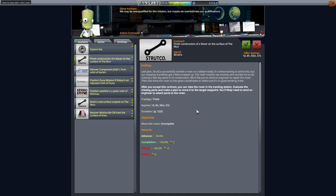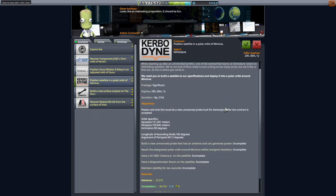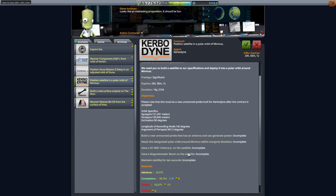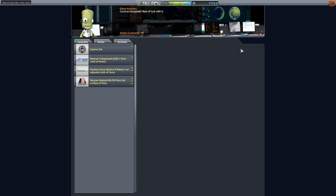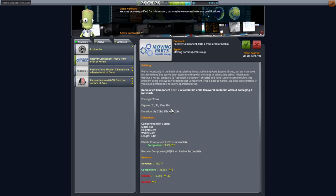Finish construction of a rover on the surface of the moon - I don't understand this. You can view the rover in the tracking station, evaluate the missing parts, and make a plan to move it to the target waypoint. I've never done anything like this before, so we'll need to send an engineer to attach parts. People have been begging me to figure out the attaching parts thing they've added to the game, and I haven't figured that out yet. We also have to position a satellite in a polar orbit of Minmus - we could just drop it off on the way to Elon. And then a surface outpost on the moon that supports 17 Kerbals.